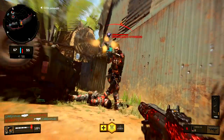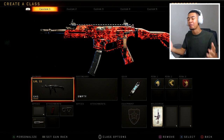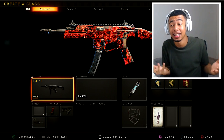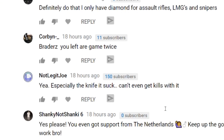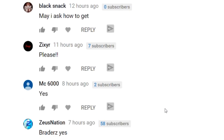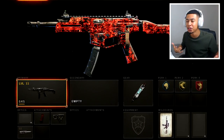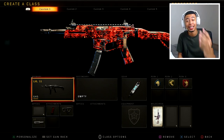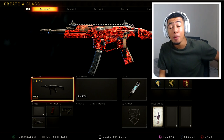Alright, so we're back out here on some Black Ops 4. This has been the most requested video for me to make for a long time. So many people, every video I drop - how do you get Dark Matter so fast, make a tips video on how to get snipers done, how to get combat knife done. Today is the day I'm finally making that video, finally giving you guys my secret on how to get Dark Matter in Black Ops 4 almost instantly.